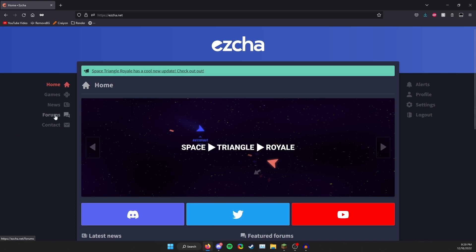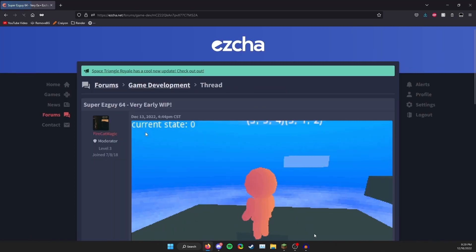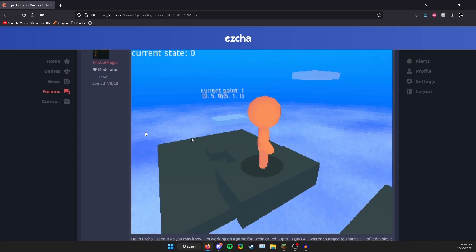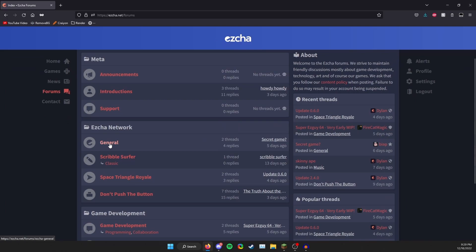Now I want to check out the forums, because yes, this website has forums. There's a post: 'Guys 64 — very early work in progress by Firecat Magic.' I'm curious — let me check this out. Oh my god, that's so cool! Shouldn't you be working on Brick Hill? Let's go to General.